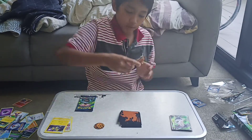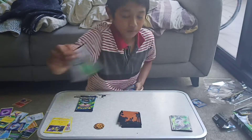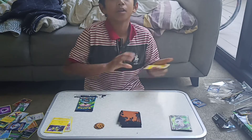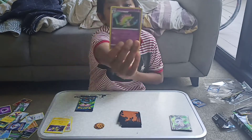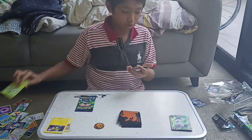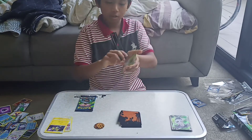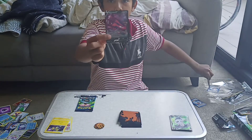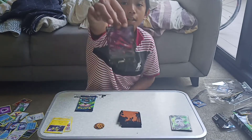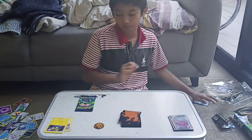Okay, second booster pack — Sword and Shield. Electric type energy, Toxtricity, Roserade, Sinistea, Skiddo, Pansage, Gullet, Falinks, a reverse Old PC — and this is the rarest card. Boom! That's a nice looking card — it's the Eternatus V. I think Eternatus is one of the hardest cards to get from Darkness Ablaze, and Grimmsnarl is another one that's actually quite hard to pull.